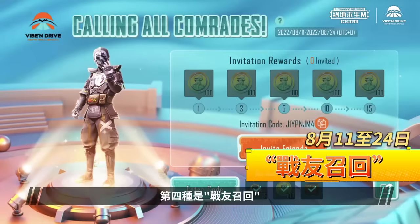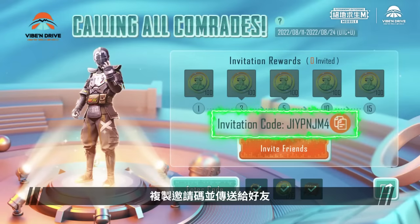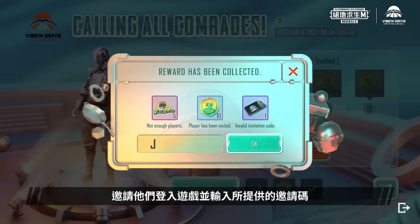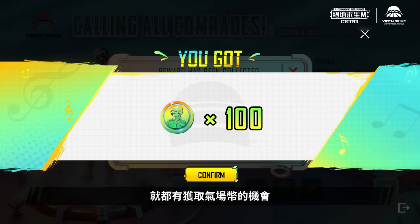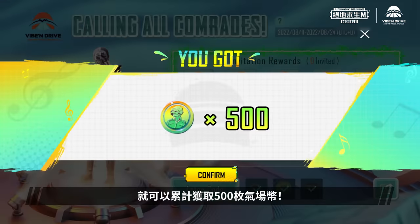The fourth event is Calling All Comrades! This event will be the fastest way for you to gain Vibe Tokens! Just copy your invitation code, send it to your friends, and invite them to login and enter your invitation code, and both of you will have a chance to gain Vibe Tokens! When a total of 15 different friends have been invited to login, you'll earn a total of 500 Vibe Tokens!